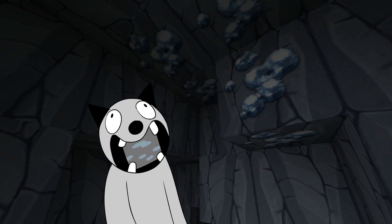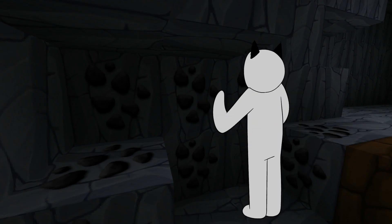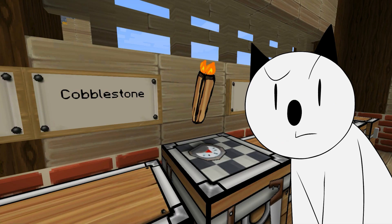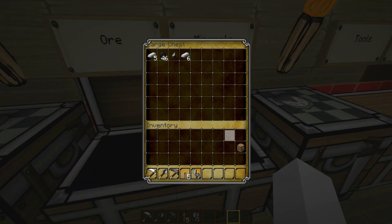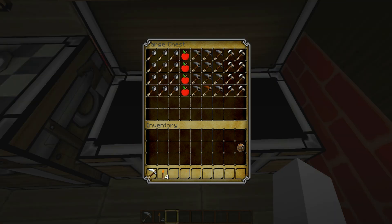Iron is expensive — worth saving on picks. Let's take a look at our first treasure: four stacks of cobblestone, 17 blocks of dirt brushed off your face, coal, iron, flint, air. Oh no, that's a schedule.